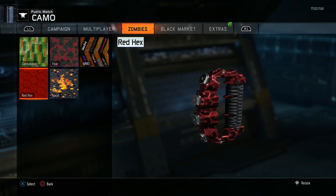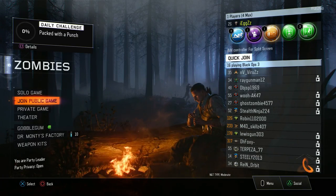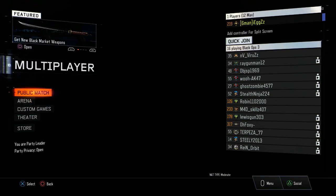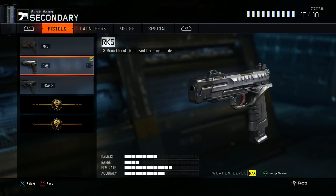As you can see, these camos are all unlocked in Zombies. I'll show you right now that when you go into multiplayer it will not be unlocked — the only way you can get it is through this glitch using the variant.